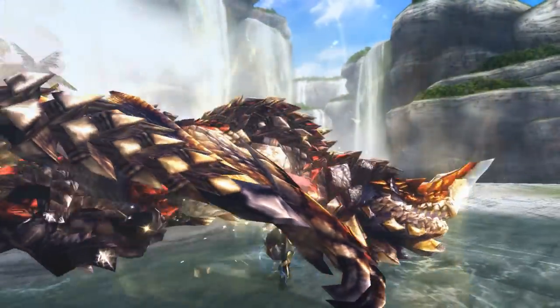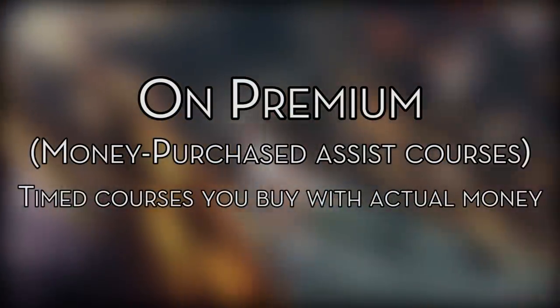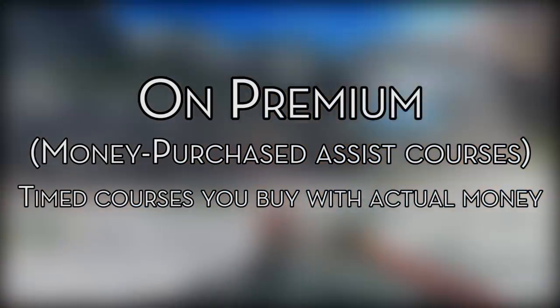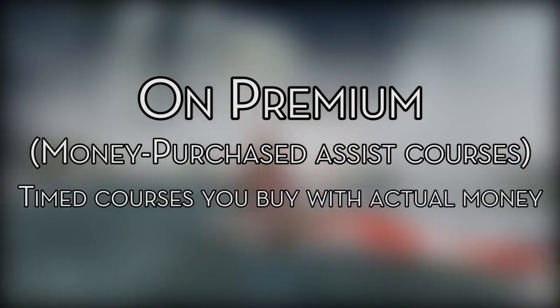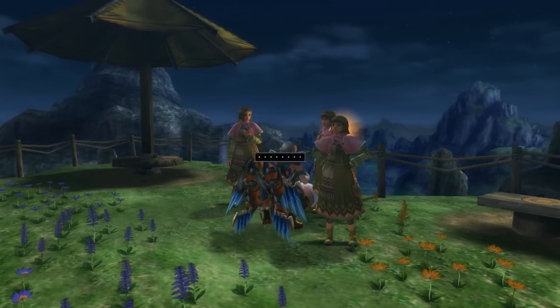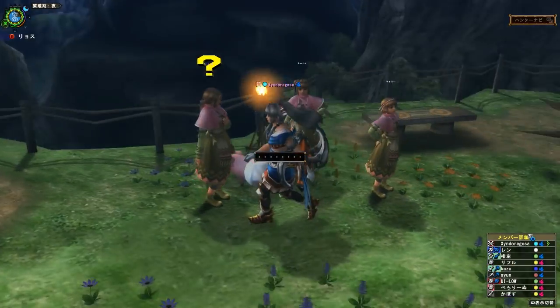For both Cuff types, Premium Cuffs are not much better than standard ones. They provide more customization, but most sets you find don't actually need them. Once you're in G-Rank, you'll need to get a G-Rank Poogie Cuff upgrade to equip a G-Rank Cuff. That sounds pretty simple, right?